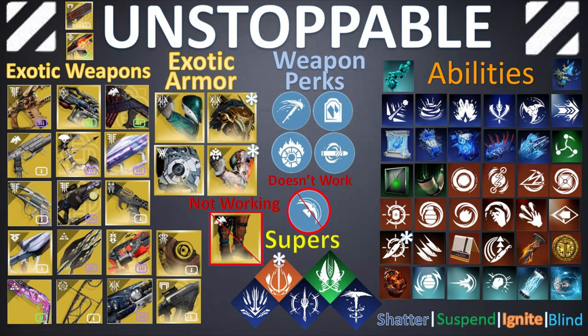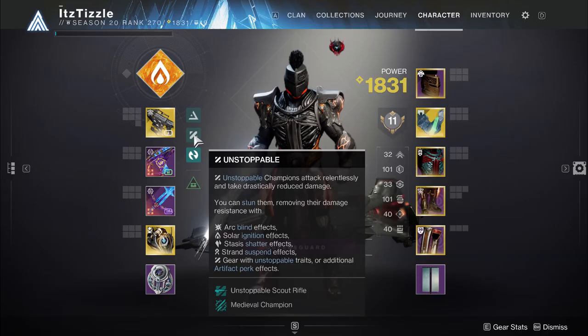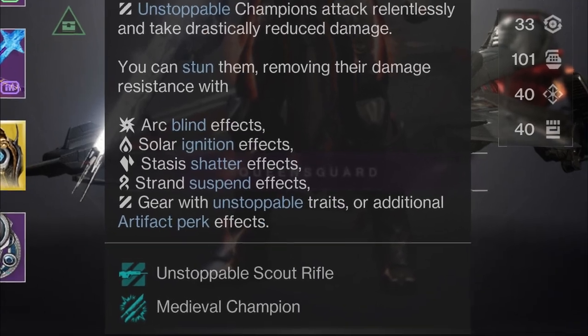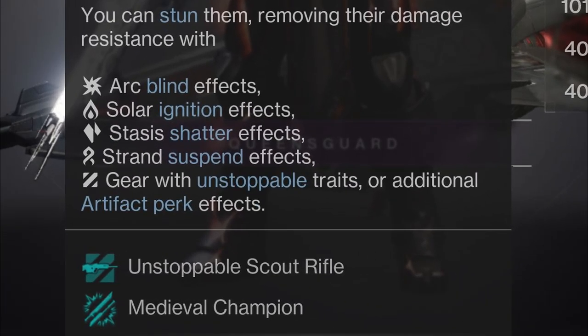So next up, we'll take a look at Unstoppable Champions. If we hover over the Unstoppable icon on the character menu, it shows all the ways to stun an Unstoppable. From our subclass verbs, we have the Blind effect from Arc, the Ignition effect from Solar, the Shatter effect from Stasis, and the Suspend effect from Strand. We also have gear with Unstoppable traits, certain weapon perks, and artifact mods. We'll start with exotic weapons.